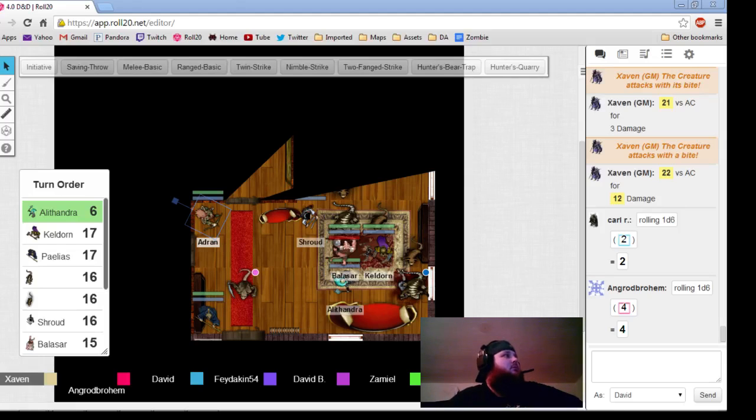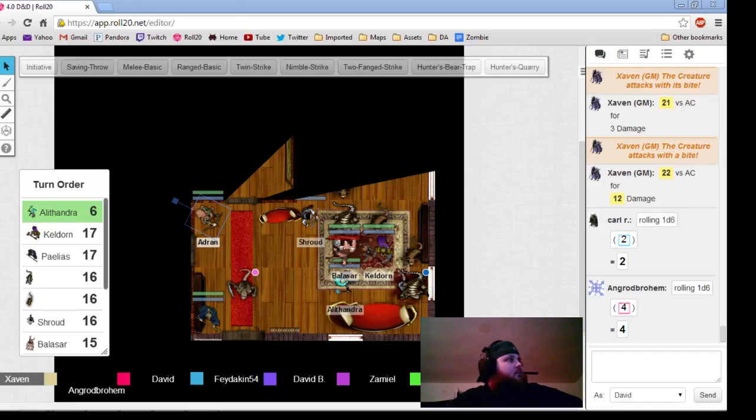Which one are you attacking? The one on the left. You can ping the map where you want to attack — just left click over what you want to attack and hold it.